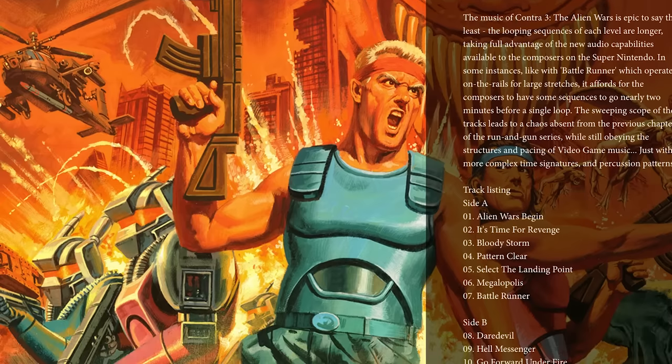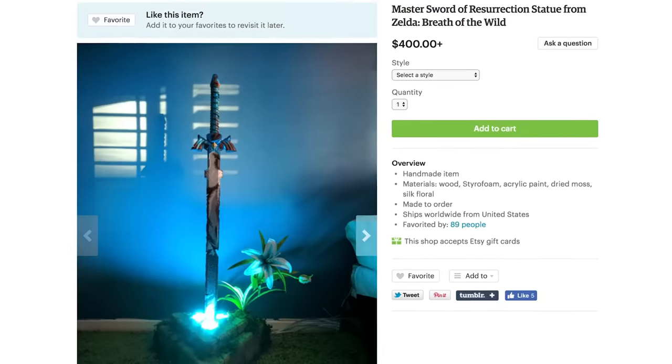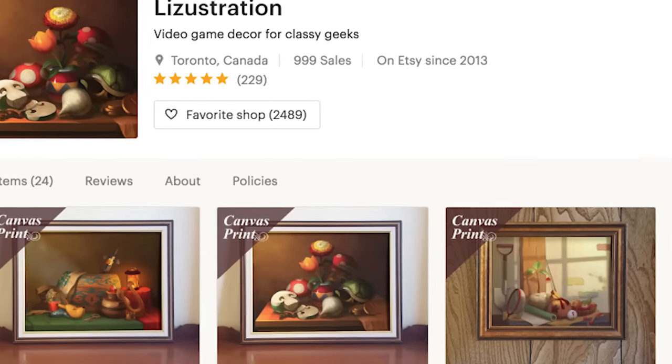Listen to the sweet sounds of the Alien Wars by spinning the Contra 3 vinyl, featuring all 13 background tracks from the game. Now take a deep breath of the Wild Master Sword and check out these still-life paintings from Lizistration.